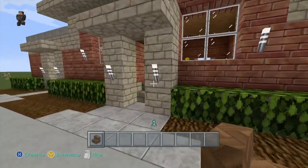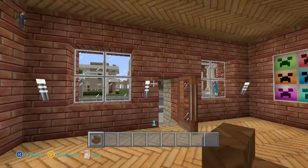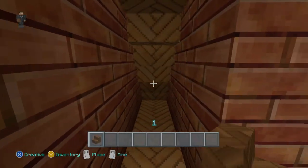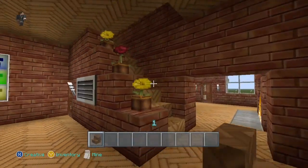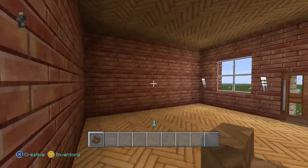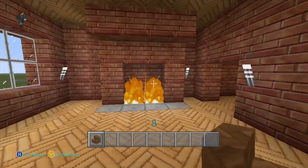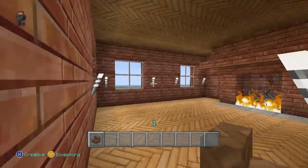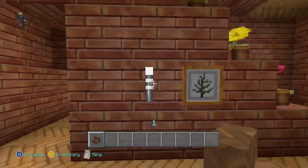This is what it looks like on the inside. There's a little room here — this is like a storage space, you can put whatever you want in there. Stairs leading up. I tried to decorate a little bit so it looks better than just plain. There's a fireplace that goes all the way up to the third floor, so there are fireplaces on the first and second floor here.